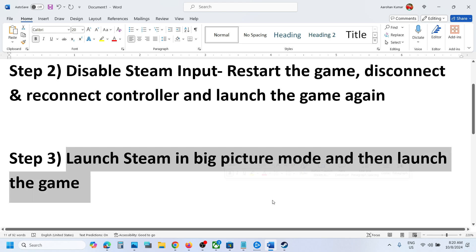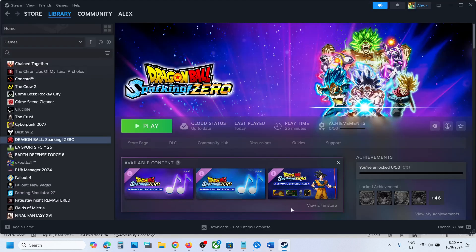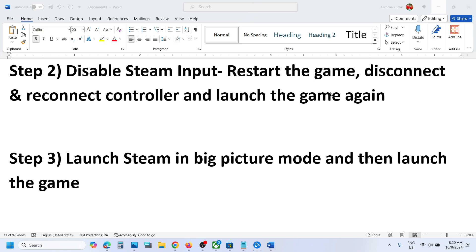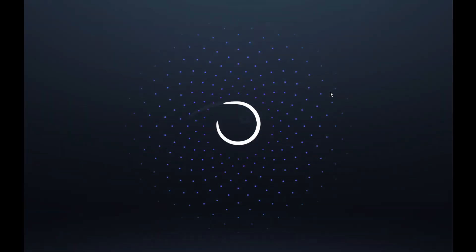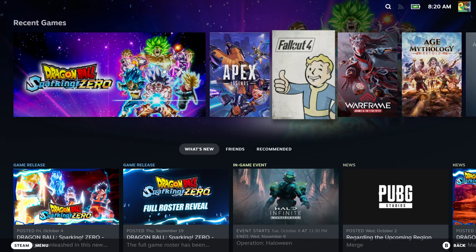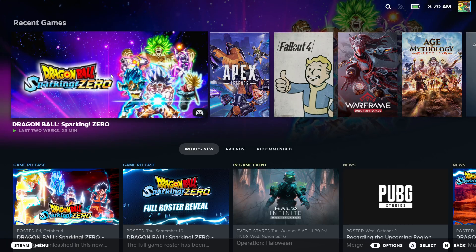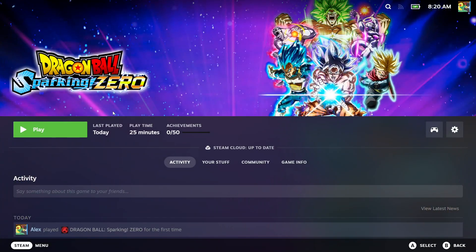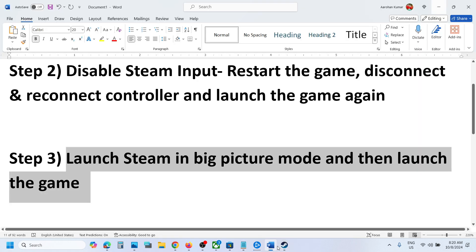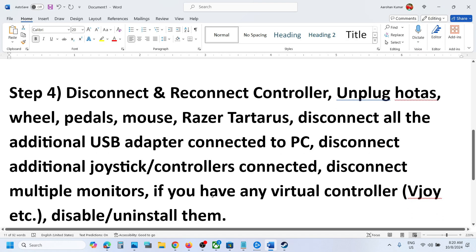The next step is to launch Steam in Big Picture mode and then launch the game. Go to Steam and on the top right you can see Big Picture mode — click on it. Once Steam is in Big Picture mode, launch the game and check.